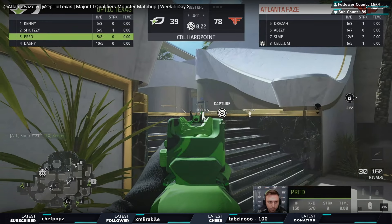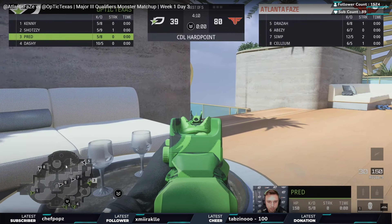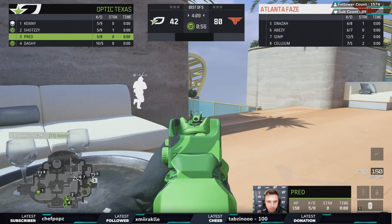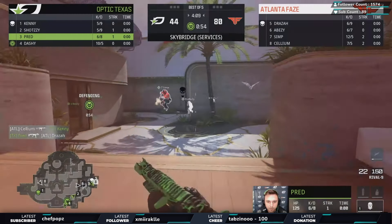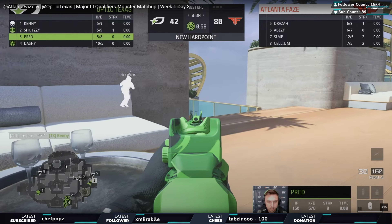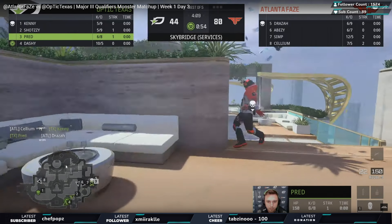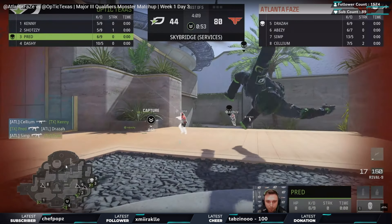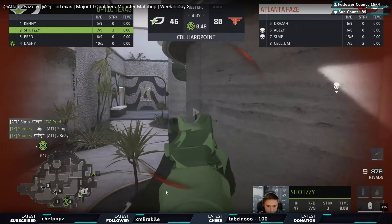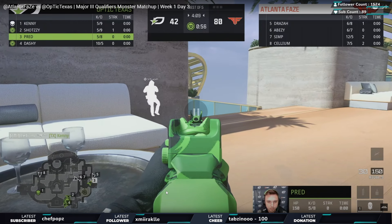This is what Atlanta FaZe are really good at - whatever team's trying to trap them, FaZe get those clutch kills. Looking at the minimap, number one kind of spawns out and number five is making a play. FaZe have just so many clutch kills from this map alone - whenever it's a 1v1 or 2v2 they end up winning those gunfights. Even right here with the teamwork, Draza could have shouldered it slightly better, but Simp and Abisi are already there - the trades go in and they get two kills. Shotzzy really clutches up there with a two-piece.